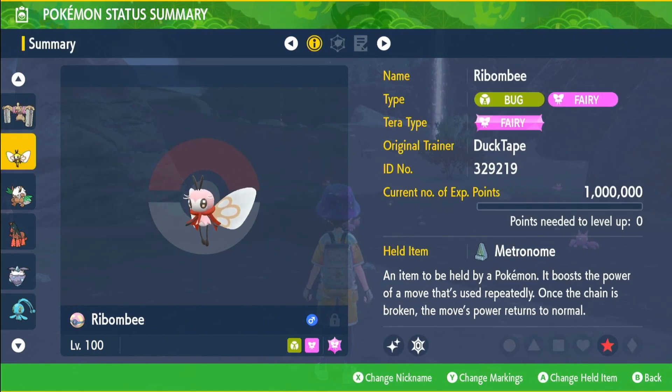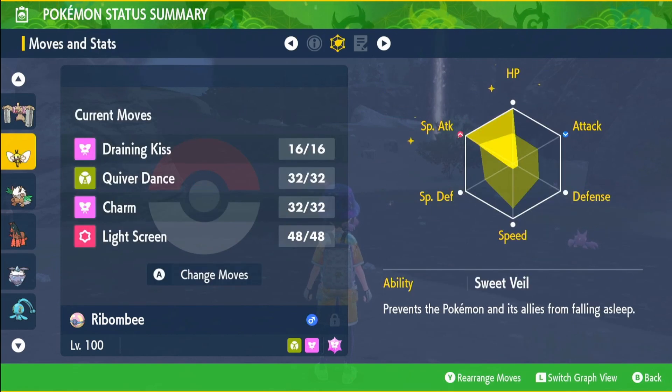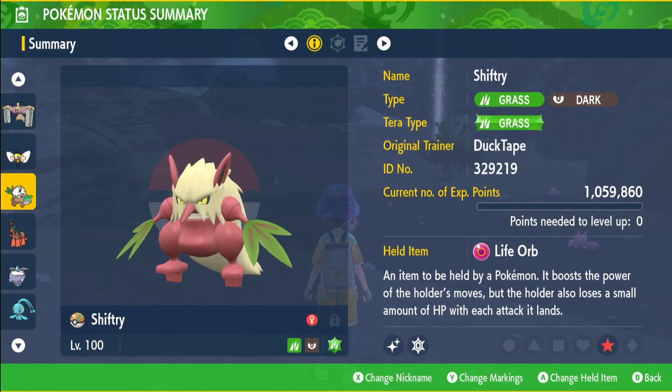We have shiny Ribombee with the fairy type tera and the held item Metronome, EVs in HP and Special Attack, Sweet Veil as the ability, Modest nature, and moves Draining Kiss, Quiver Dance, Charm, and Light Screen.